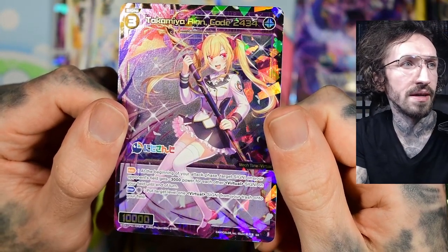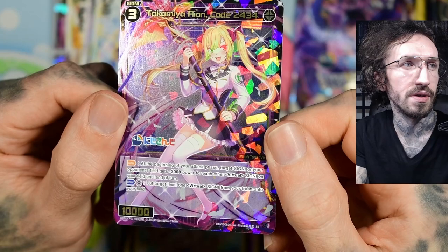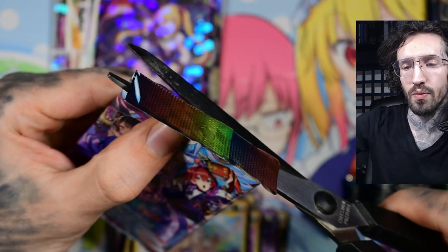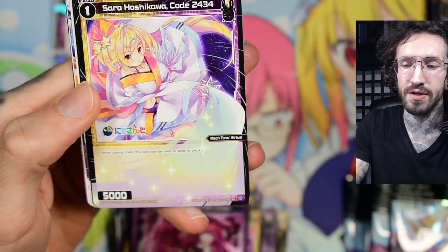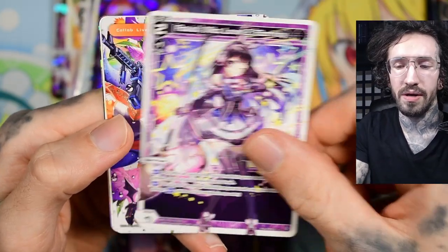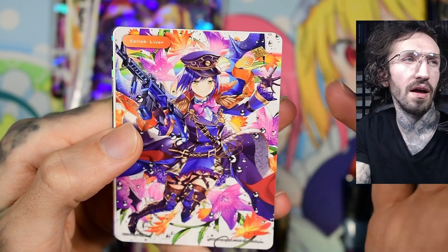Really happy they took the hard foiling into the English release too. At the beginning of your attack phase, target signi on your opponent's field gets minus 3000 — usually a black effect — for each other virtual signi. So it's tribal again. I guess when you build decks with Anger, virtual signis usually go together.